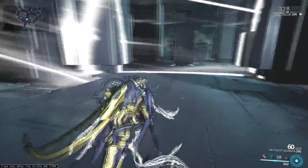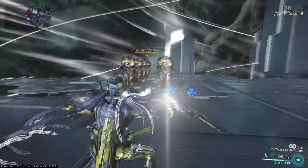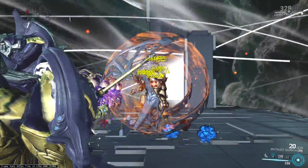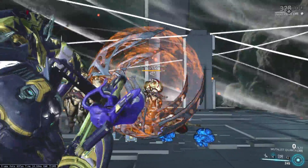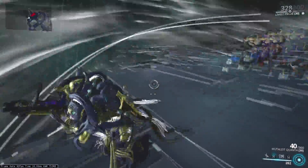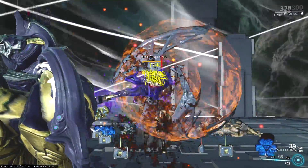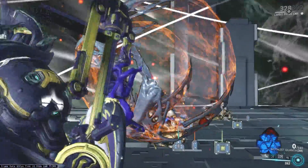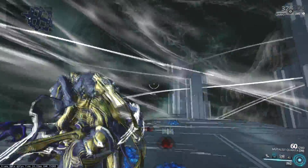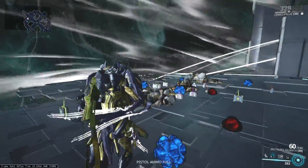Let's test against some different enemies. We have some Corrupted Bombards here and it should pretty much just be the same. I'm just gonna pop the stasis, put down two bubbles, and shoot. Not being weak against corrosive helped them a little bit, and maybe I didn't hit the headshot all too well. Let me try again and align a little bit. I didn't really hit the headshots on all of these that well, but as you can see, I was still able to kill the entire row in almost nothing.